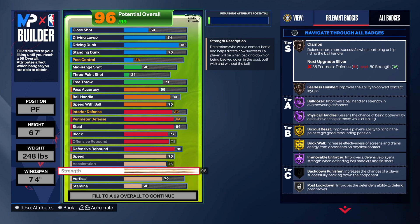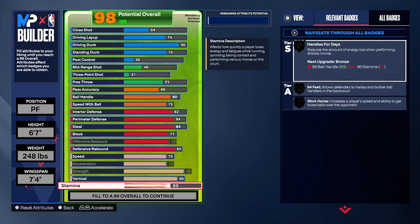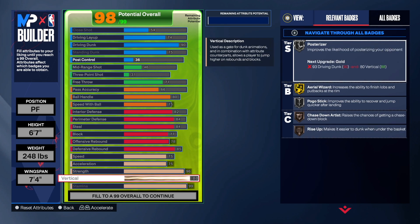This build is going to get all the contact dunks. You're going to have physical handles, you're going to have immovable enforcer — listen, this is going to be a crazy build. Don't sleep on this build. For the vertical you're going to go 88, and I think you only need 84 or 85 to get all the elites, but I just went 88 because that's what the Rodman vertical is for most of his builds.